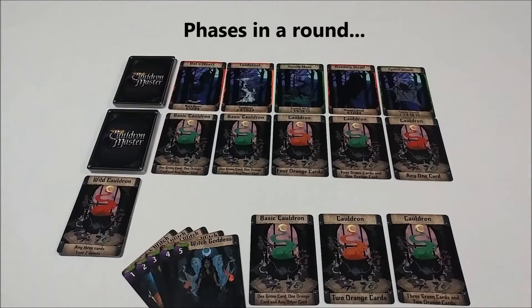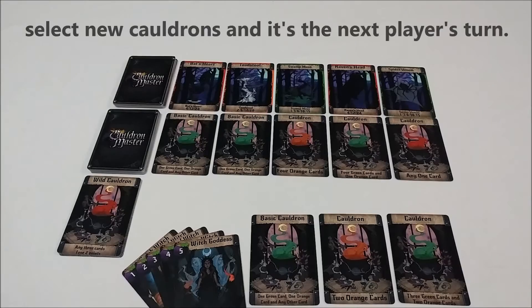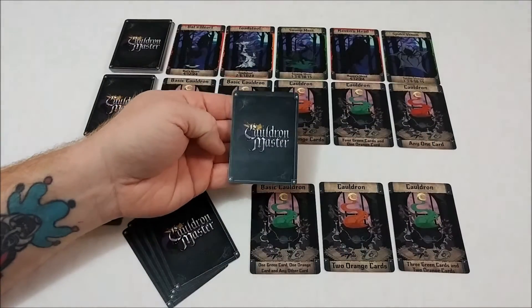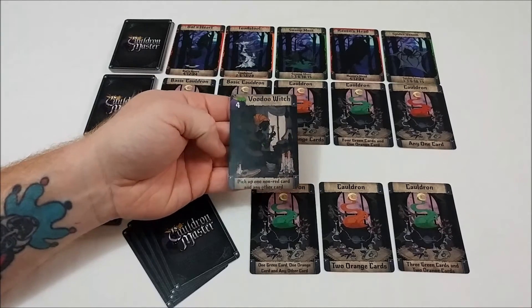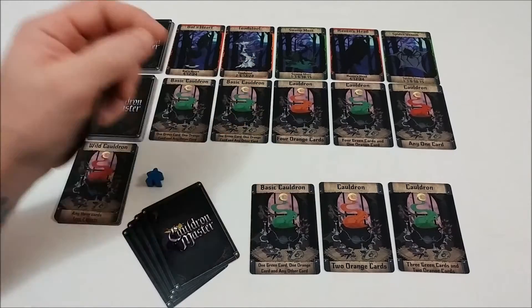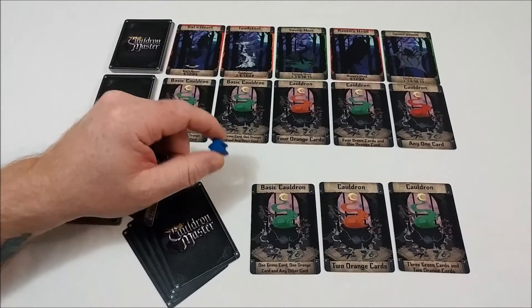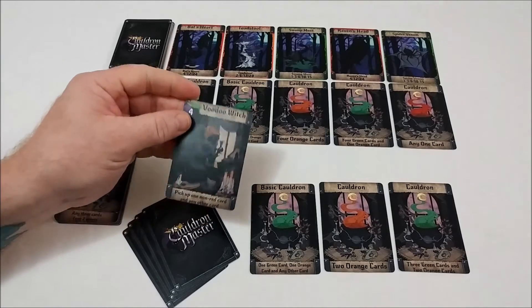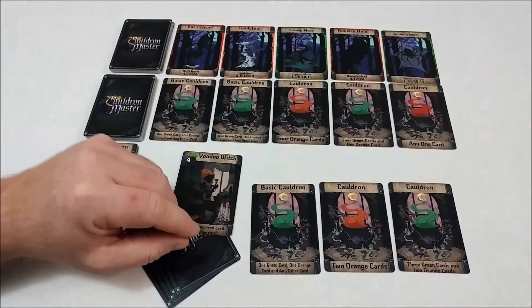In a round, a number of things will happen: you will pick a witch, determine player order, pick ingredient cards, possibly complete cauldron cards, select a new cauldron, and it's the next player's turn. All players will select a witch card from their hand and simultaneously reveal. Turn order for that round is determined by lowest numeric value going first. If there's a tie, use a tie break token, and at the end of the round that token will pass to the player on the left. Whoever has the lowest card will go first and take the appropriate action of selecting ingredients.